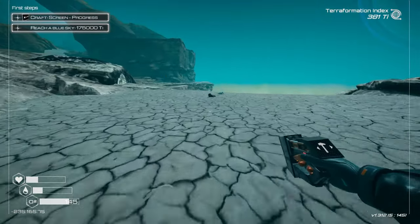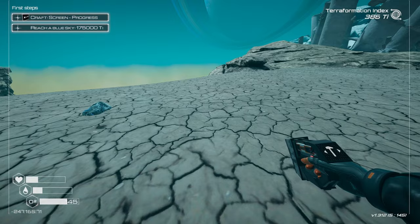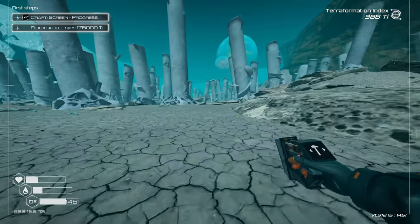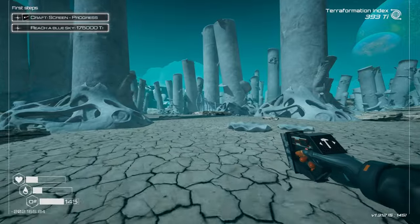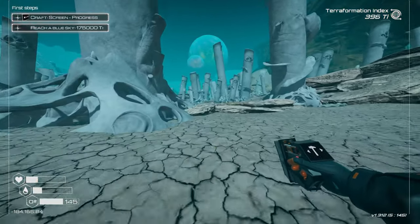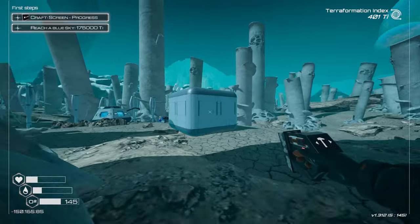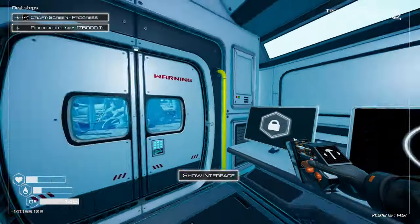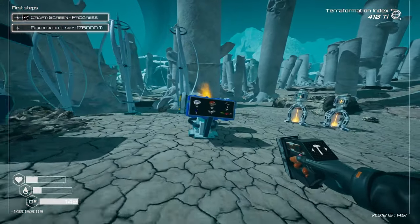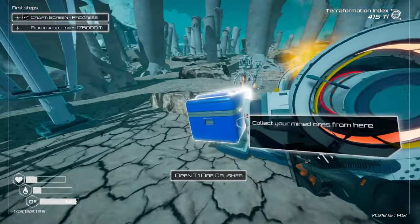Water levels getting low — need to address that. I have one more dolomite to process for cobalt. Setting it up in the crusher. That should cover us resource-wise for a brief time.